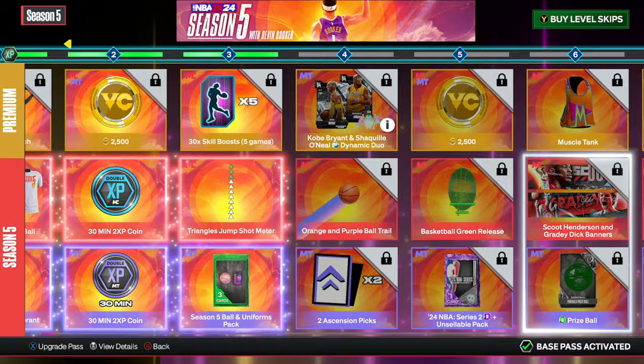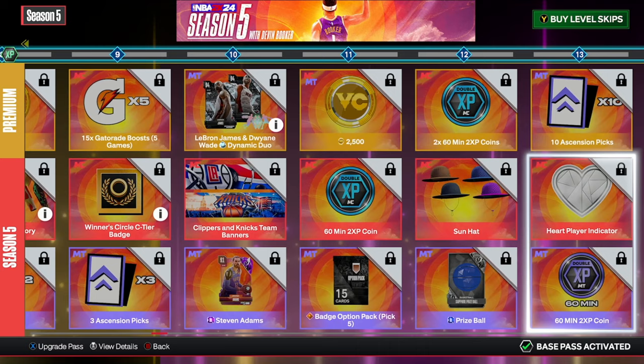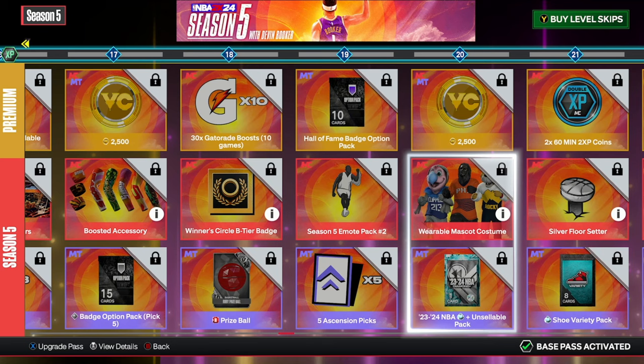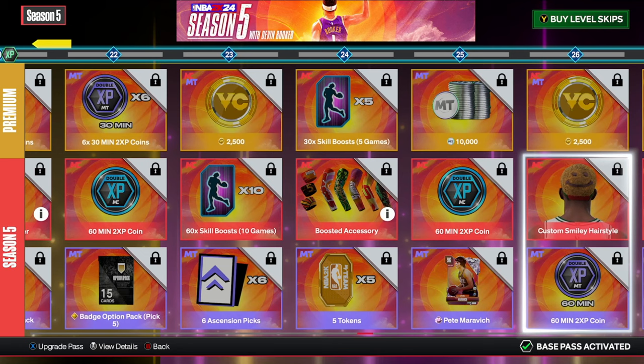Clippers and Knicks team banners, a sun hat, and some more banners. You get a mascot at level 20 — that's kind of crazy, a mascot at level 20 is insane. Then you get a silver floor setter at 21. There's a 60 skill boost for 10 games — I'm guessing that's every category, so 60 total. Also looks like a Dennis Rodman hairstyle and some boosted accessories, a stylized jacket.